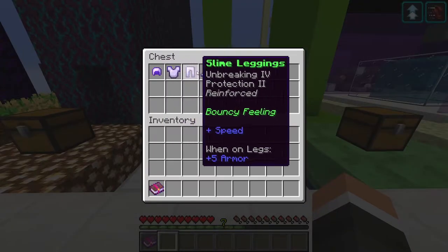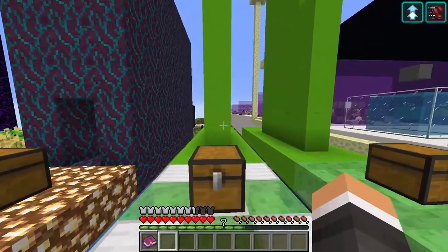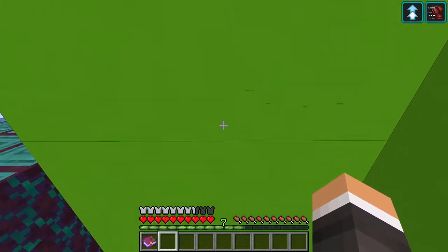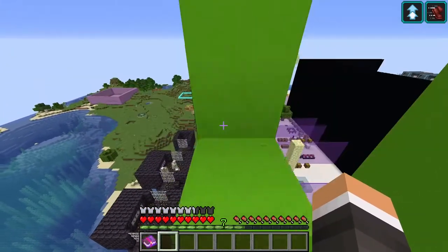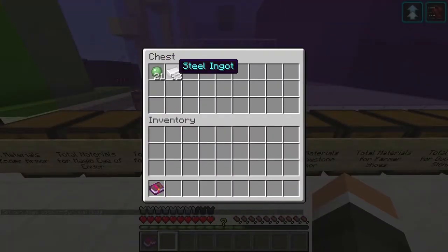Our reinforced slime armor provides the same benefits as slime armor, except it also has an armor rating equivalent to iron, and comes crafted with Unbreaking 4 and Protection 2. Again, only the boots and leggings provide any special bonuses, and the total materials are only 21 slime balls and 32 steel ingots. Each steel requires an iron ingot, an iron dust, and a piece of carbon, so in total this requires 32 iron dust, 32 iron ingots, and 4 stacks of coal for 32 steel.